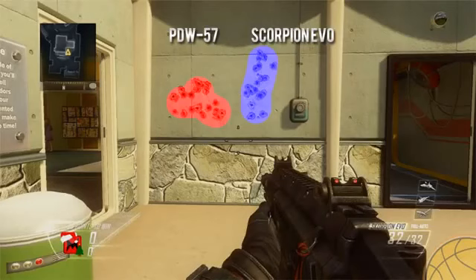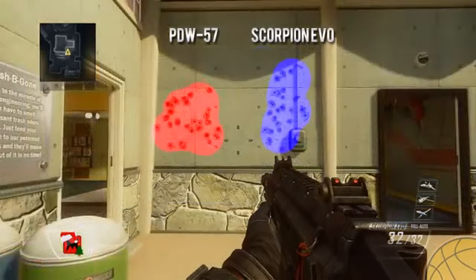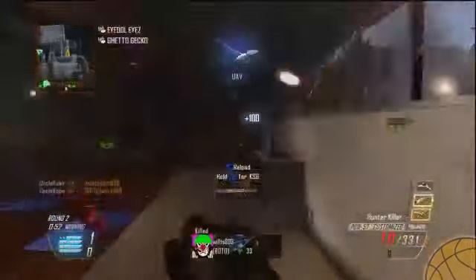The hip fire spreads were also affected by the patch and as you can see they're a little bigger than before, though I can't see that much of a difference from before and after the patch. The Scorpion does have a slightly better spread than the PDW — the bullets are more compact. That little bit of upward recoil tends to work in your favor in close-quarter hip fire battles because most people tend to aim way too low when hip firing, which makes the Scorpion even deadlier at close range.